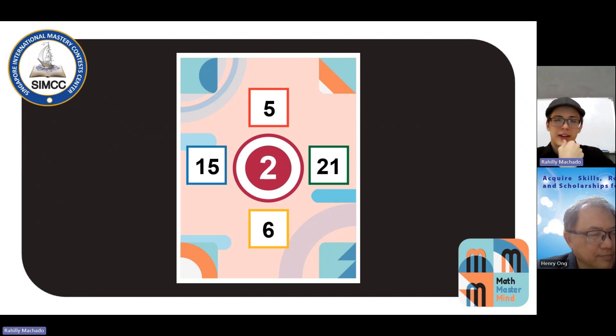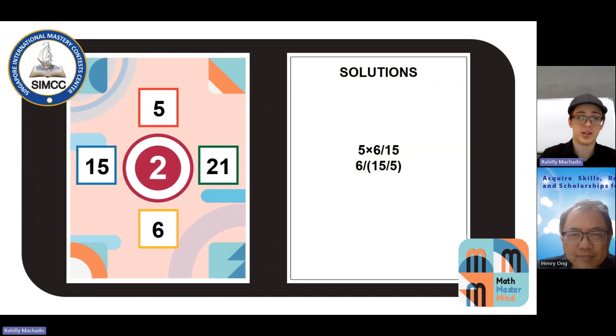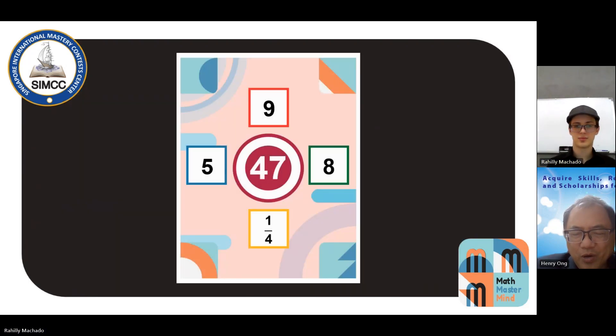I have a target of 2 with surrounding numbers including 21, 15, 5, and 6. I probably need to use an even number — I'll use the 6. Actually, I can see that 15 could be related to the 5. The 2 is a very small number, but I can use the 2 as a result of dividing two bigger numbers. Maybe 5 times 6 is 30 — a very big number compared to 2 — and just divide it by 15. Two big numbers can make a smaller number through division. So 5 times 6, which is 30, divided by 15, equals 2.